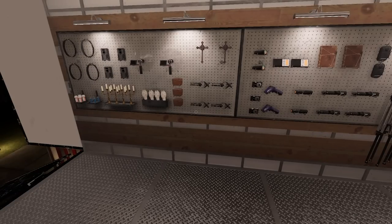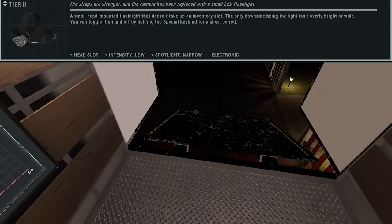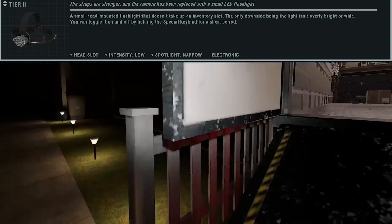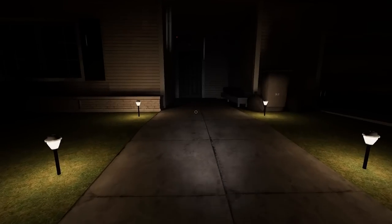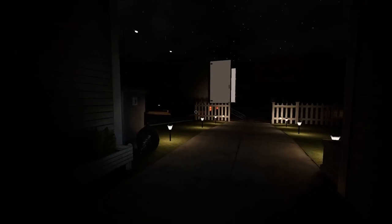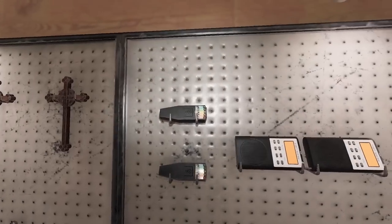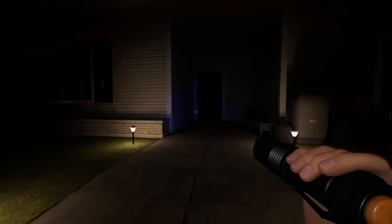Now we're on tier two equipment - a little more stacked truck than tier one. What's really cool is that the tier two head cam actually gives you a built-in flashlight, basically eliminating the need to bring a separate flashlight. The tier two flashlight is kind of like the flashlight we knew prior to the update - good light source, but it does take up an inventory slot, which is why I personally think the tier two head cam is the way to go.